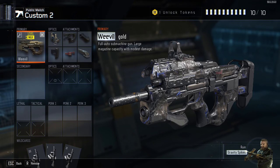Extended Mags is not necessarily a must-have because it does have a very high capacity clip already — 50 standard. If you boost it with Extended Mags it goes up to 70, which is the highest ammo capacity in its class.